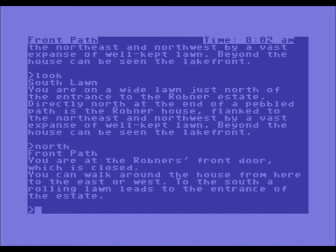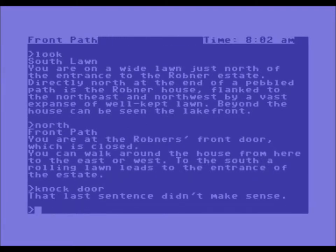You are at the Robner's front door, which is closed. You can walk around the house from here to the east or west. To the south, a rolling lawn leads to the entrance of the estate. I tried to knock on the door but the game said the last sentence didn't make sense. You have to be very specific in these early day adventure games — you have to know what the commands are. If you don't have a manual, then you're pretty much screwed. It's only a guessing game, but I used to play these a lot, so I'm pretty okay with it.